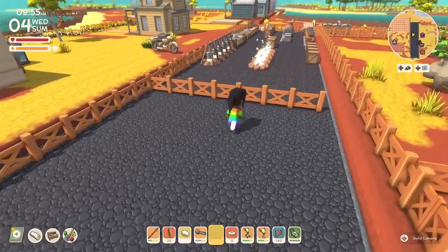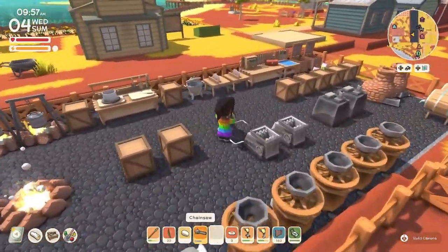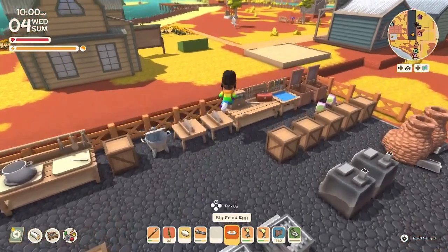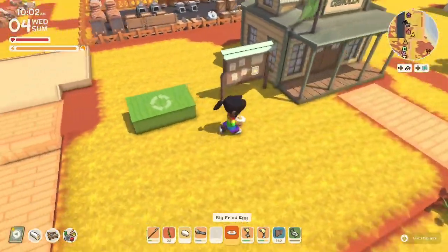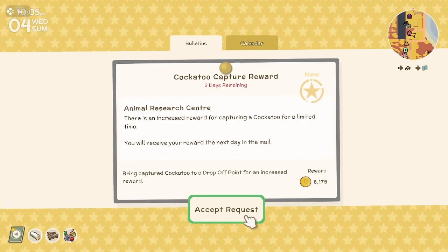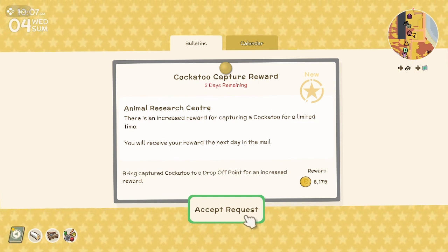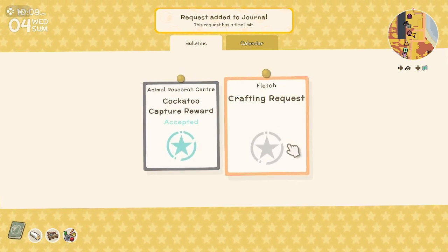There's a little tree here for shade. Okay, breakfast time. Let's check out the notice board for today: cockatoo capture reward. There's an increased reward for capturing a cockatoo. How am I supposed to capture one of those? We'll take it and see.